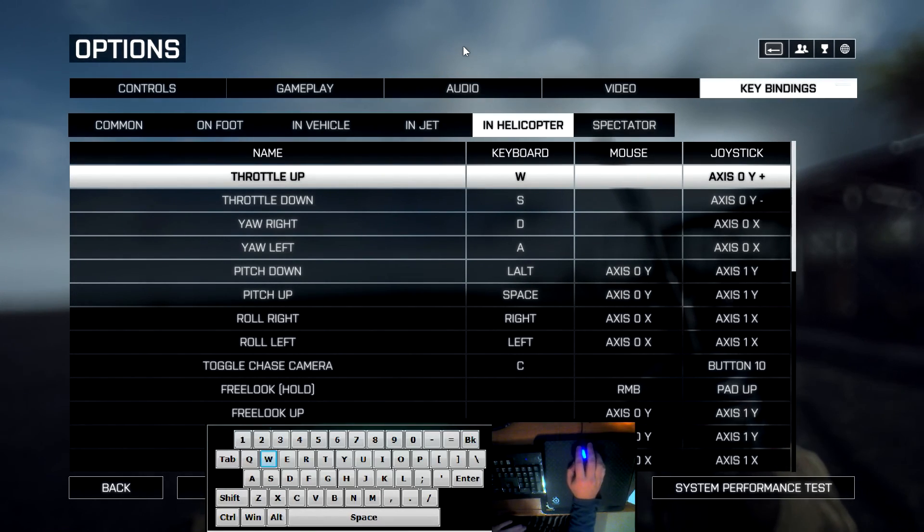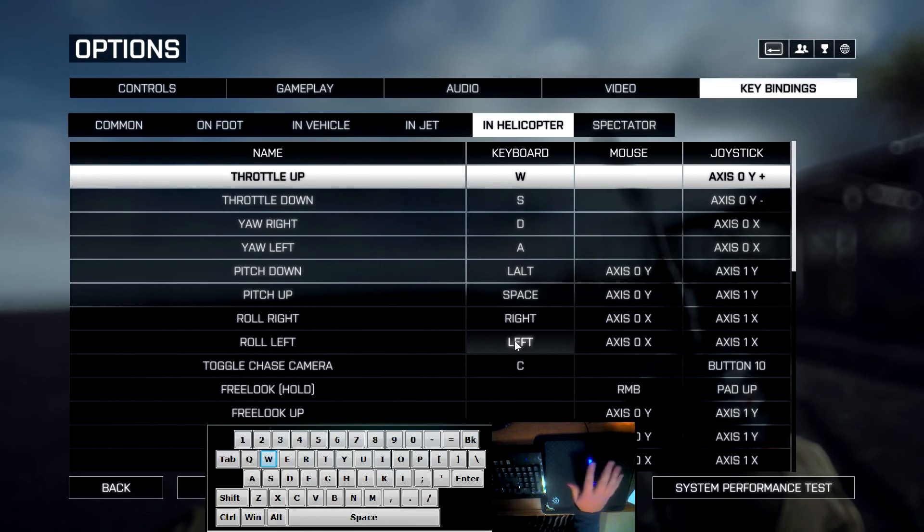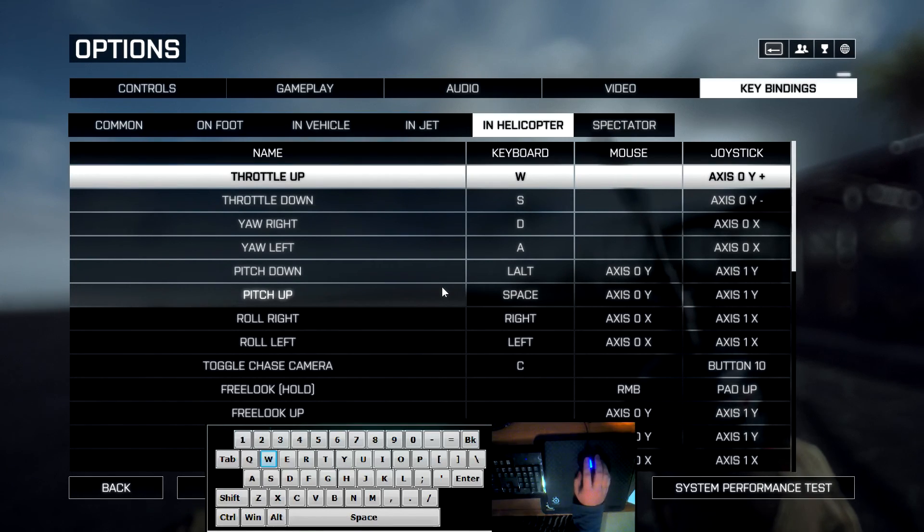This is just a basic demonstration, but if you're diving on something, normally you'd have to pull your mouse back to pull the chopper up. I can just hit spacebar and the nose will go up on its own without even moving my mouse. Really helpful.